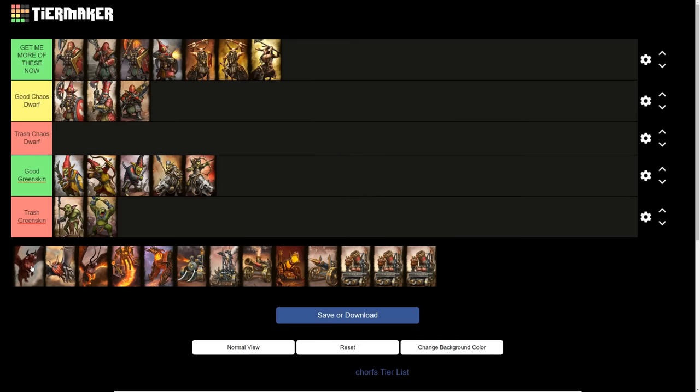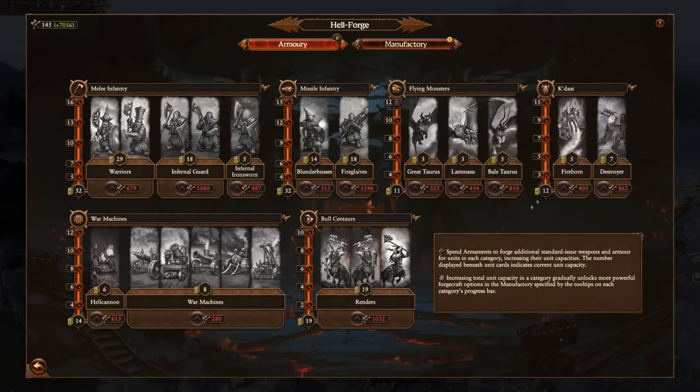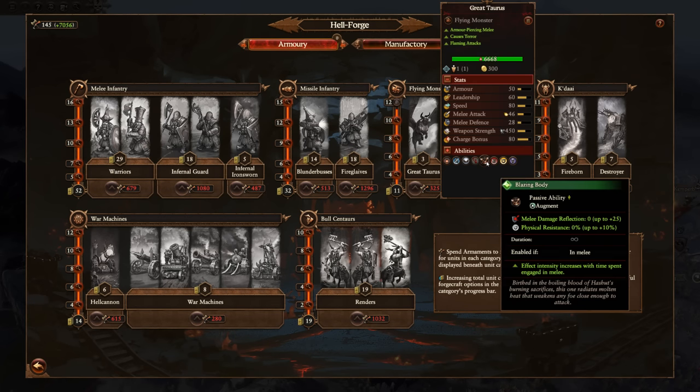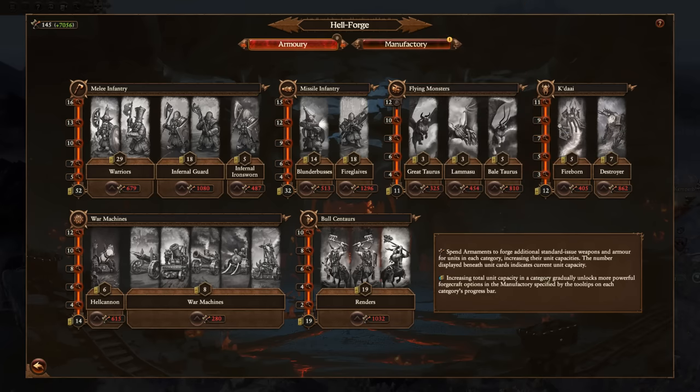Then the flying units. The Great Taurus — I'm going to put this under good Chaos Dwarf unit. It's a solid flying monster with flaming attacks. It's got the Blazing Body ability, which gives it melee damage reflection and physical resistance the longer it's been in melee — only active while in melee but still very good. It's got a lot of fire resistance. The flaming attacks can be a bit of a problem sometimes, and there's nothing too special about its stats. Just a solid flying monster unit.